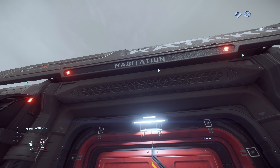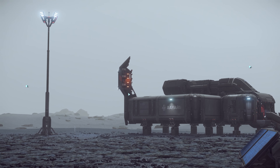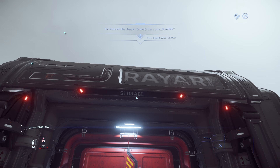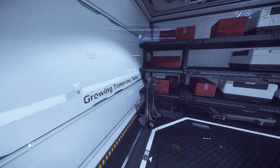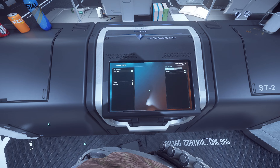So this is habitation — I don't think this is the place we can buy cargo. It's where it shows yellow lights, that's where you can buy the cargo. Let me see. Yep, it says storage over here. All right, here is the commodity shop.